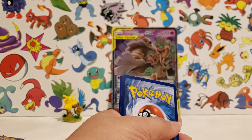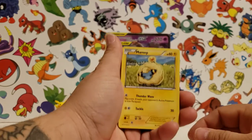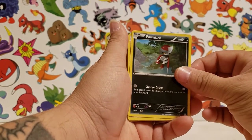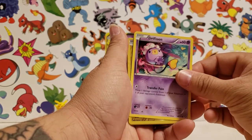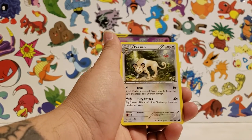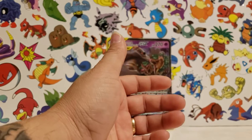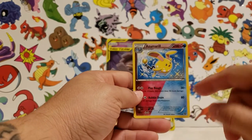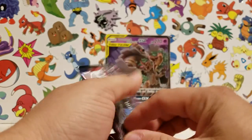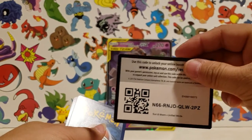Don't forget to subscribe and hit the bell for all the notifications and hit that thumbs up. Enter, Mary, Seed Up, Harina, Panpour, Triploon, Mew, a little Holow, Tailow, Flamethrower, Persian. Very nice — that one there is cool because it's got double energy: water and fairy, so it's like a dual. That's not the only duo though — I think there was a triple duo.